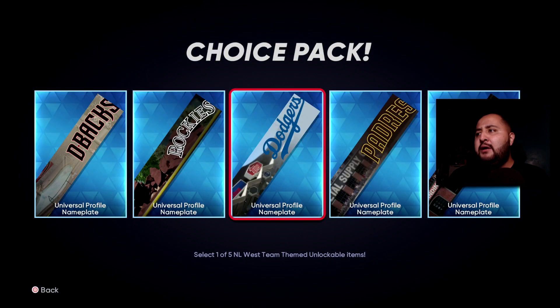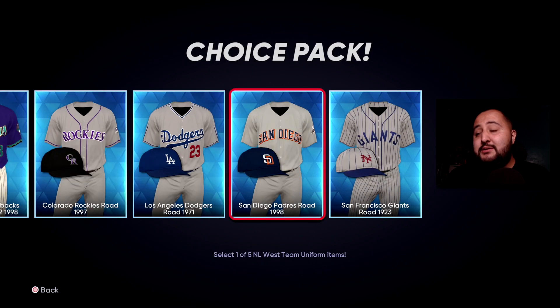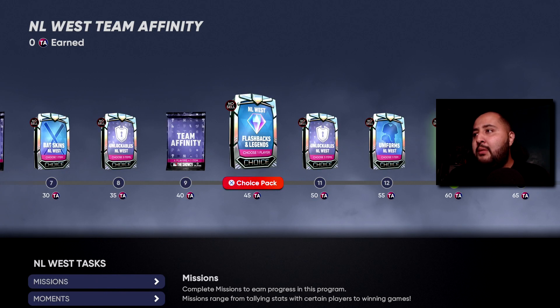We get new name plates and new uniforms, which is cool. And guys, packs — we get a ton of packs from the team affinities, you've got to take full advantage of this. I think they said over 20 Team Affinity packs and 8 balling packs, but we'll go over that in another video.